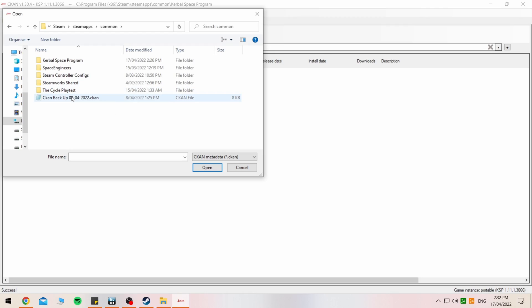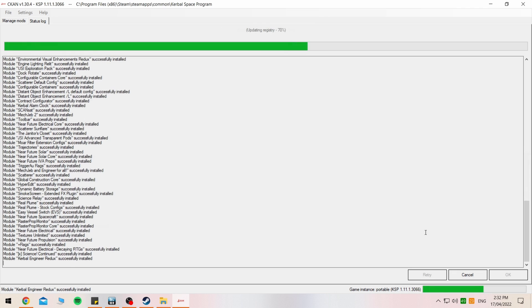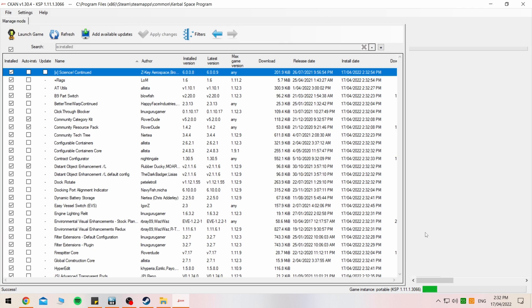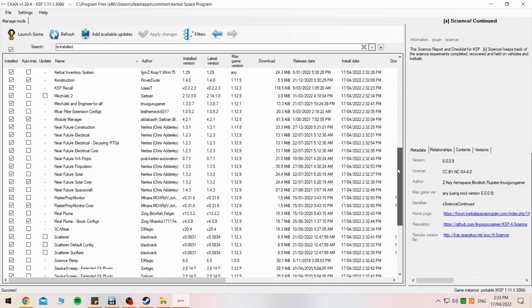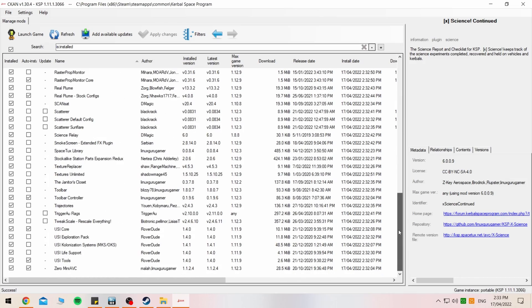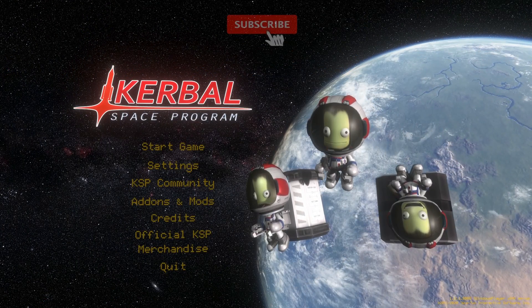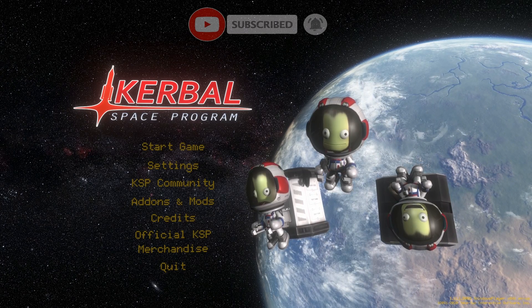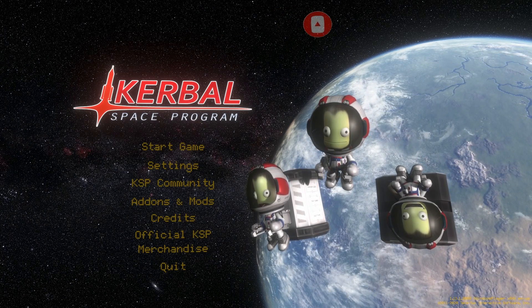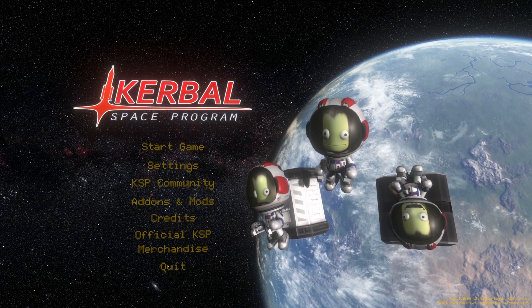So let's quickly head into CKAN, aka the Comprehensive Kerbal Archive Network, and I'll explain a few of the main mods I have installed to start with. For those of you that are unfamiliar, CKAN is a fantastic mod manager for KSP — I have a simple two-minute tutorial in the top right of your screen right now, so make sure you check that out if you're interested. So with that being said, let's get into CKAN, then into the game settings and then the game very quickly.